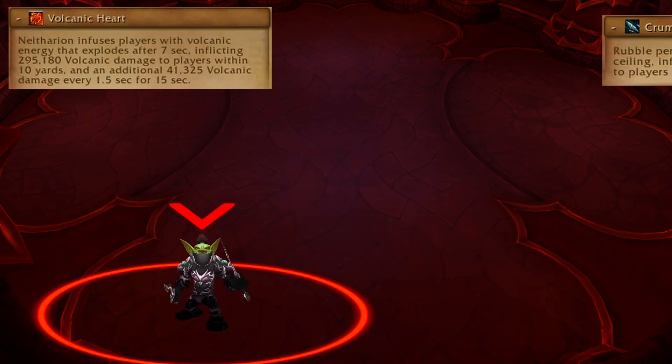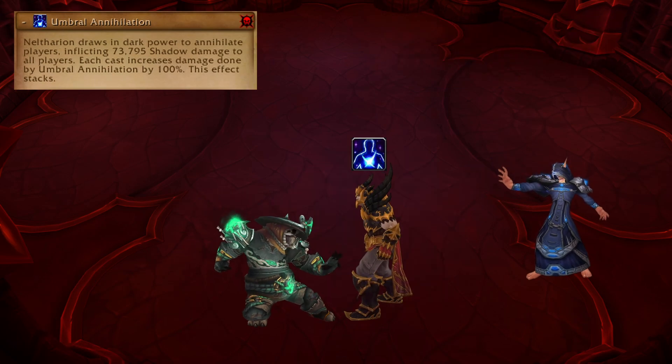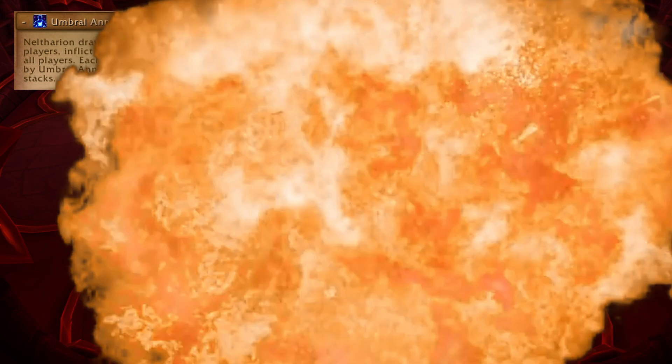Volcanic Heart happens the same as phase 1, as well as some more swirls to dodge. Umbral Detonation is a large raid-wide hit that increases with each cast, so phase in before you all get goobered.